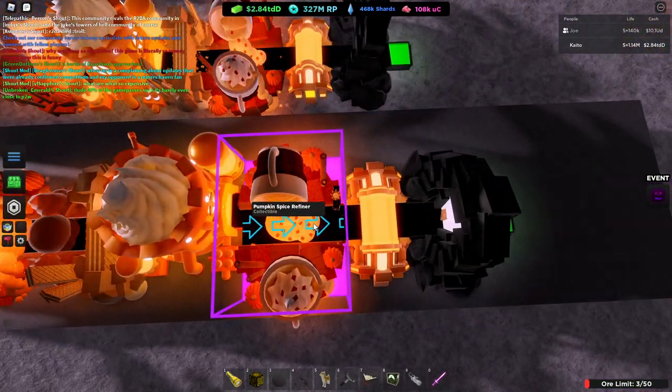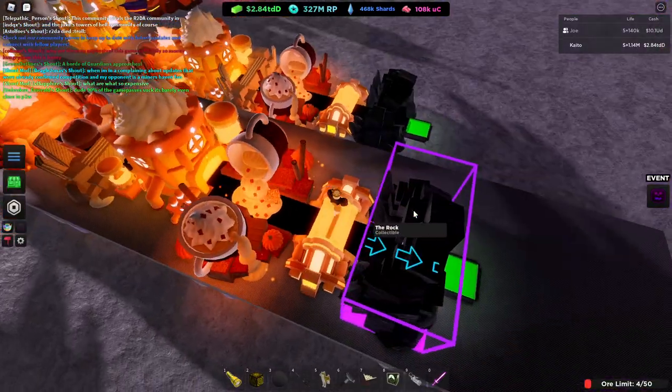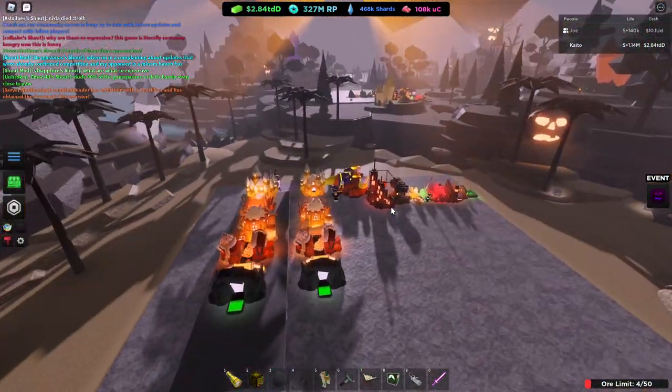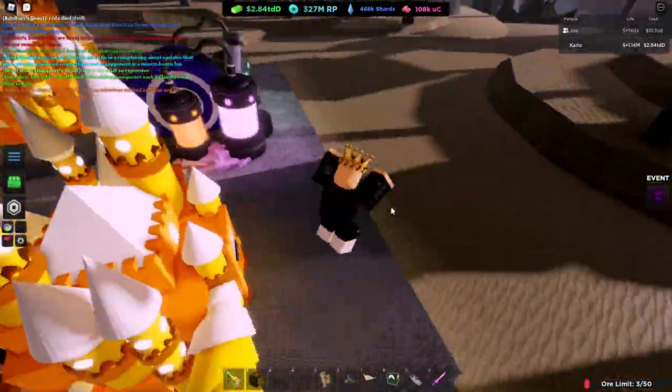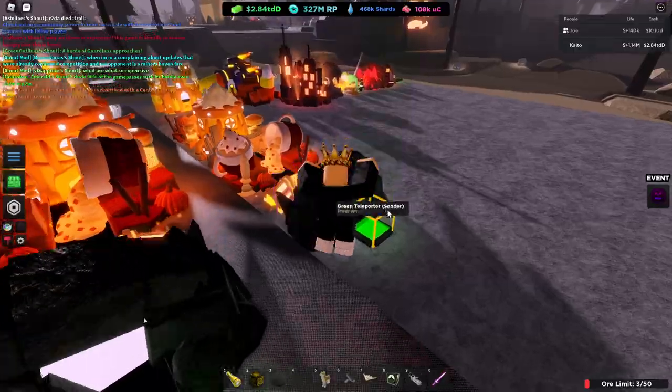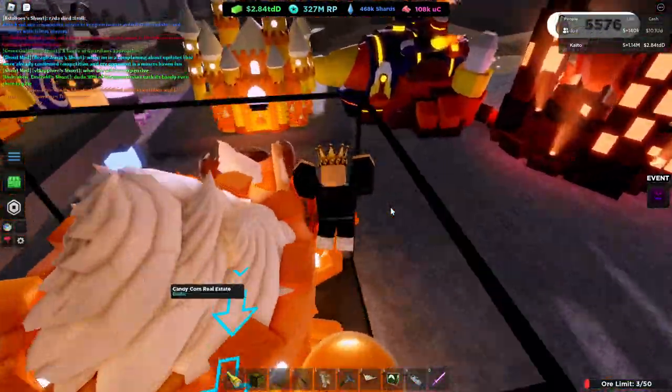Either way, pumpkin spice, sugar corroder, the rock — you could get these from the six NPCs run map. It's not too hard to get a couple of them. I got a couple very quick.